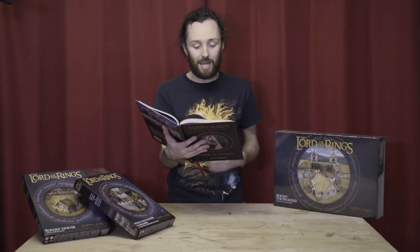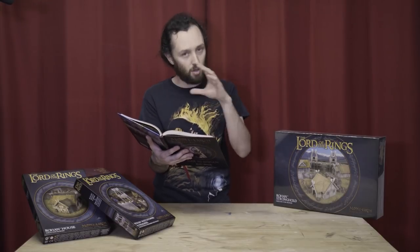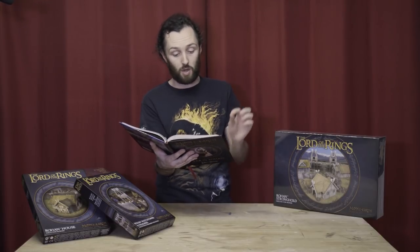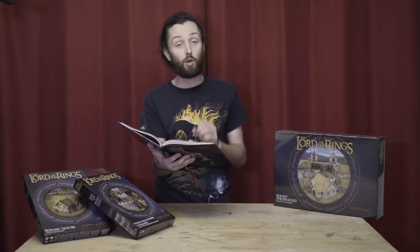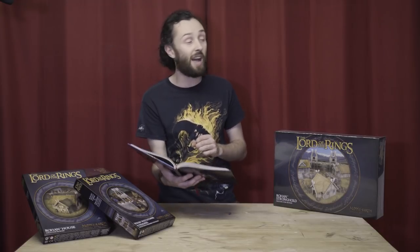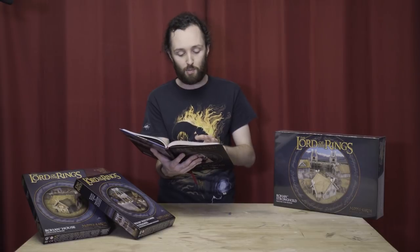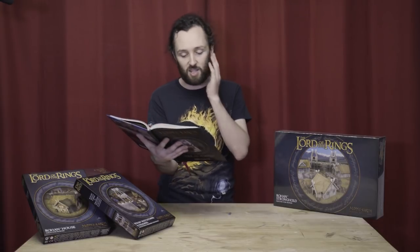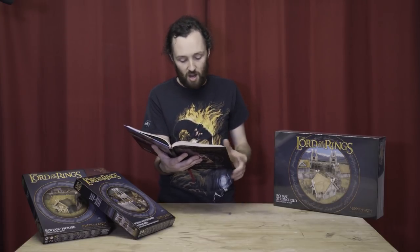Up first we have Gorulf Ironskin — 70 points, three might, a big juicy captain. He's Fight 5, Strength 5, Defense 5, and he's got access to heroic strike. Three attacks, but only two wounds and one fate so definitely soft. Here's where he gets really cool — Ironskin: at the start of the fight phase, if Gorulf is engaged with an enemy hero, he can call a heroic defense without spending might. That is so cool. He's got armor and two axes represented by his three attacks, and he has access to heroic strike and heroic defense normally as well.